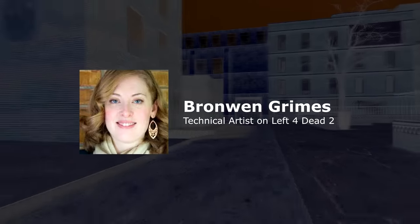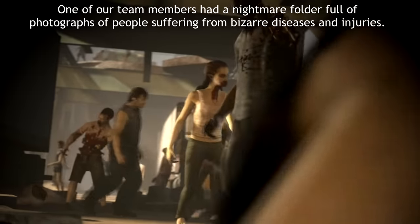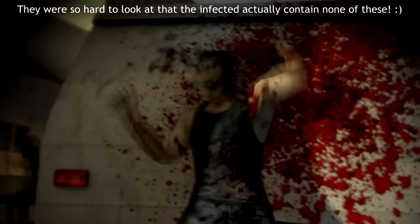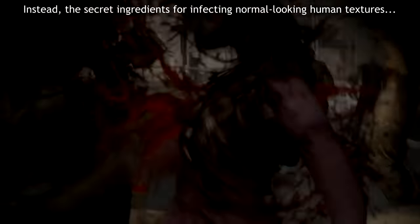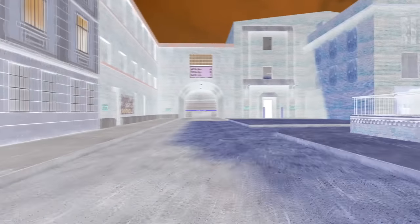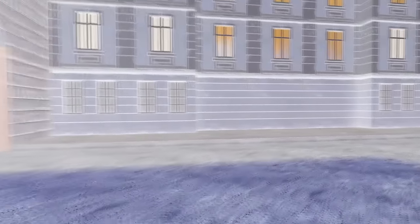In the developer commentary for Valve's later title Left 4 Dead 2, one of the game's developers Bronwyn Grimes recalled: 'The infected textures are part hand-painted, part photographic reference. One of our team members had a nightmare folder full of photographs of people suffering from bizarre diseases and injuries. They were so hard to look at that the infected actually contained none of these. Instead, the secret ingredients for infecting normal-looking human textures are photos of housing insulation and potato skins.' It would seem that since Valve discovered this new technique, they've stopped making use of real gore images for model and texture references.